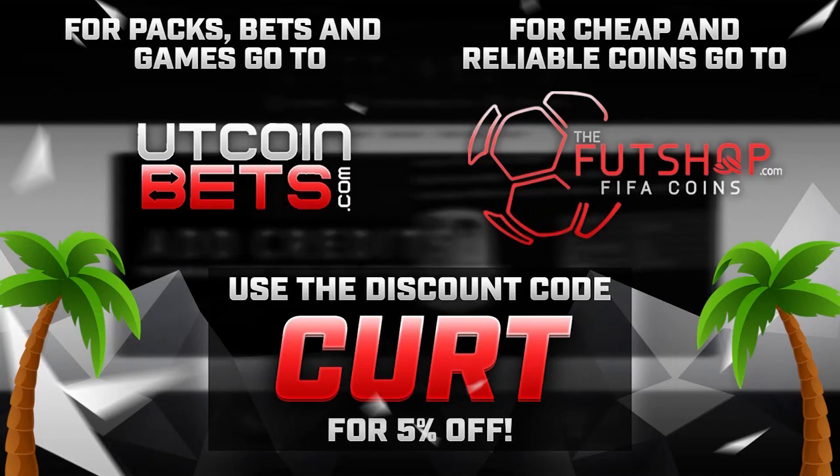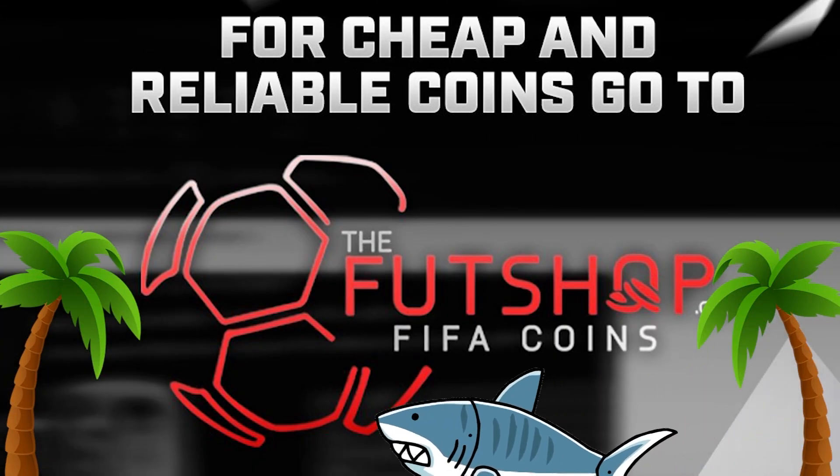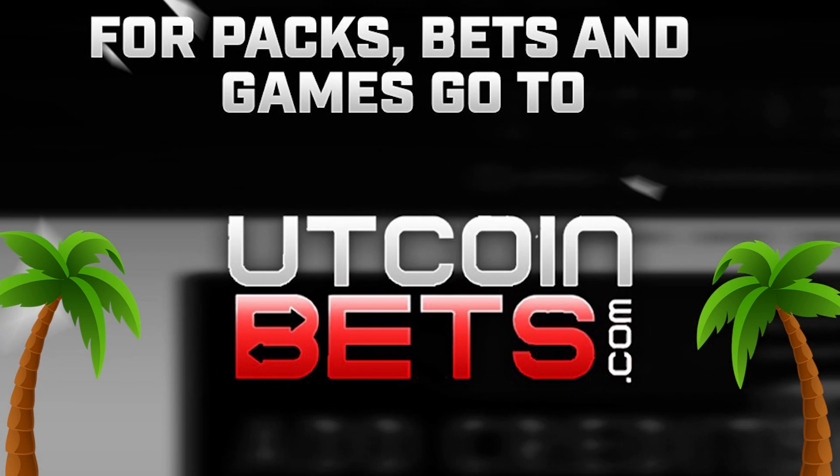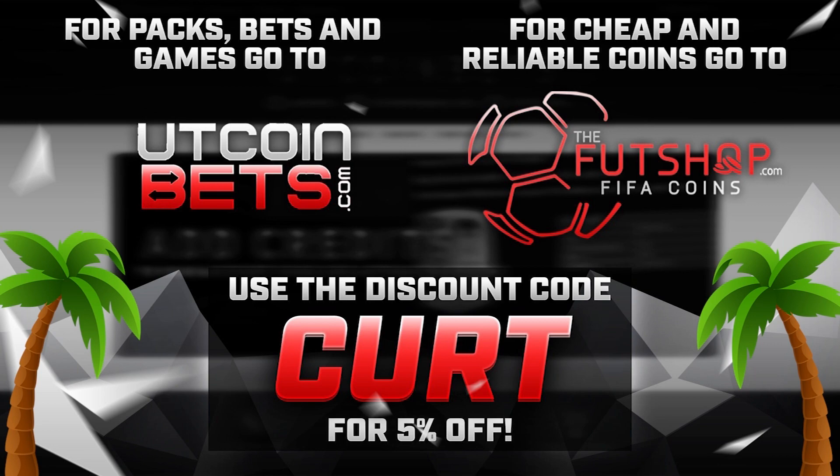If you guys need any cheap coins, head over to thefootshop.com — they're the cheapest I've found right now. And if you want to open packs online, bet with coins, or play some games, check out utcoinbets.com. Discount code Kurt gets you 5% off at both.